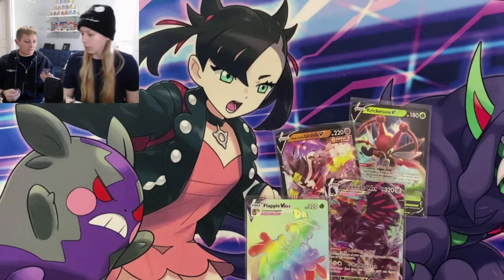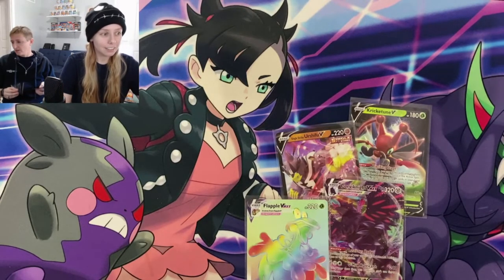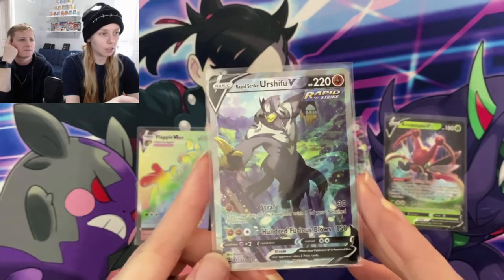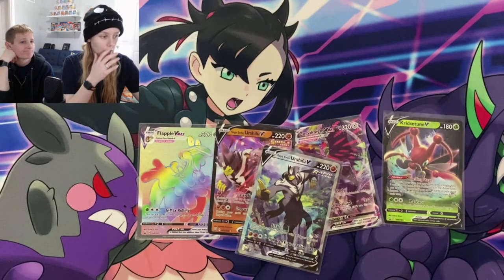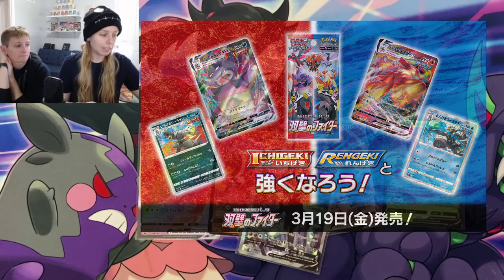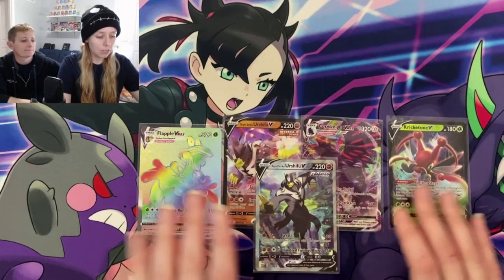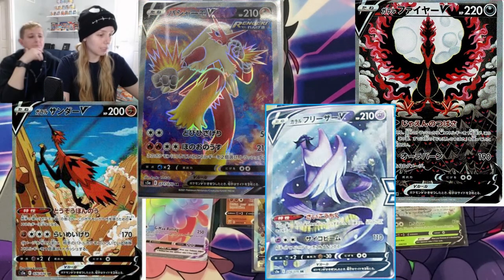We did not pull any of the full art Rapid Strike Urshifus from the Japanese set. But we also have another Japanese set coming next week — we'll have Matchless Fighter, which will be part of our Chilling Reign set. Jet Black Lance and Silver Lance plus Matchless Fighter will make up our Chilling Reign set, coming out in May. Hopefully the next video will be the Matchless Fighter — there are so many beautiful alternate arts: Blaziken, the new legendary bird Galarian form, all kinds of stuff. Very excited for that.